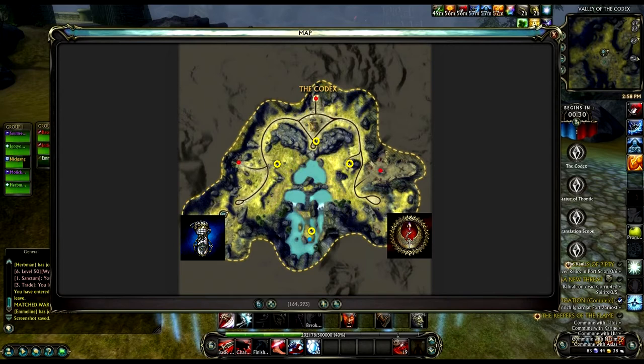Just before we head into the strategy section, let's talk about points. Every five seconds, your team will earn points based on the flags they control. Codex is worth five points; the other three flags are worth three points each. In addition, your team will earn one point for every enemy player they kill. The first team to a thousand points wins the match.